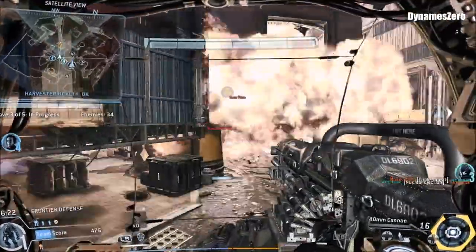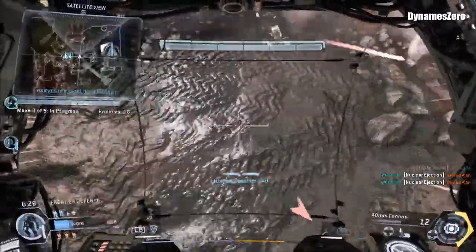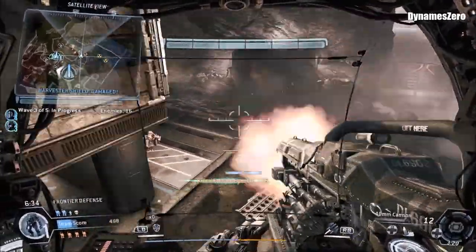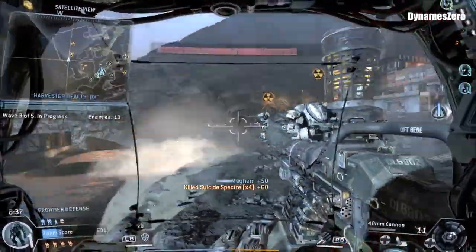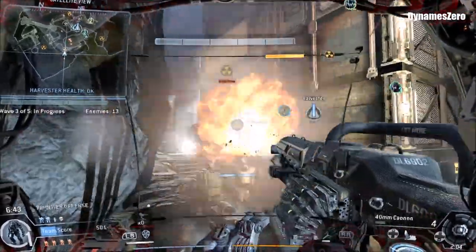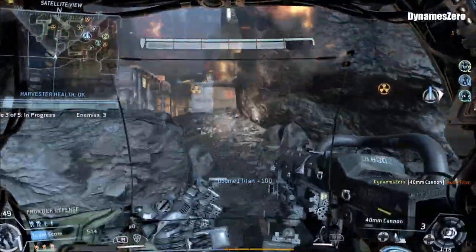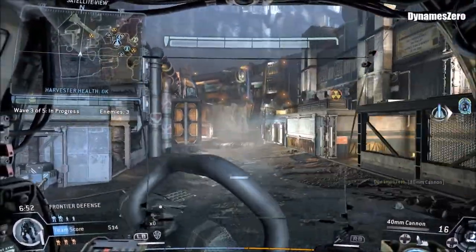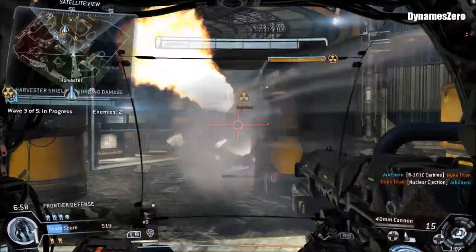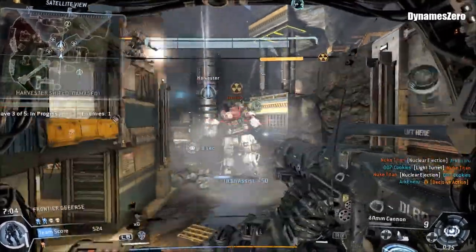Got a pilot down. Team, there are a whole lot of nuke titans bearing down on the Harvester. Team, got a nuke titan approaching — don't let it detonate near the Harvester. The Harvester shield is absorbing damage. Clear out whatever's damaging it. The IMC took out your turret — we'll get you another one as soon as possible.